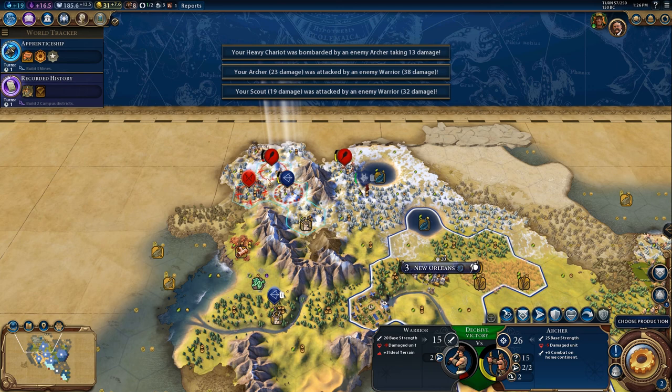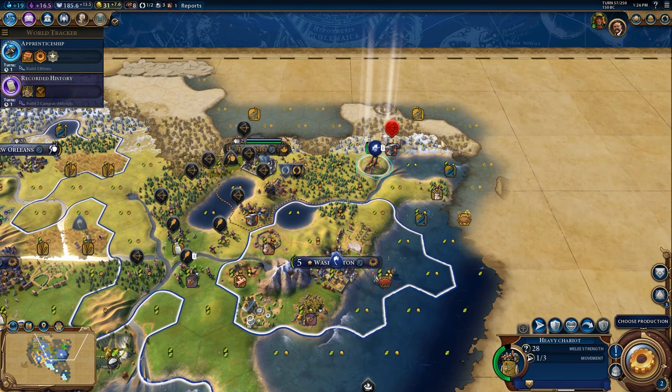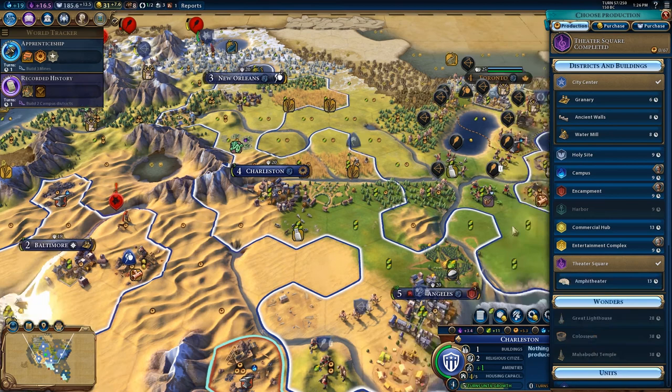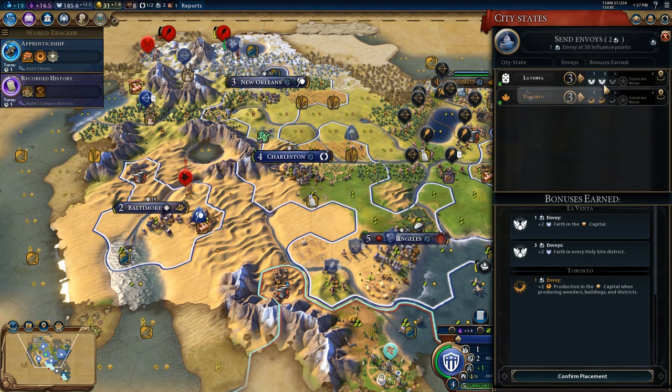Could get a kill here. Back up a tile, stay fortified. Washington finished its final settler. I'll confirm this policy to get the extra two faith — not a huge amount but it is some.